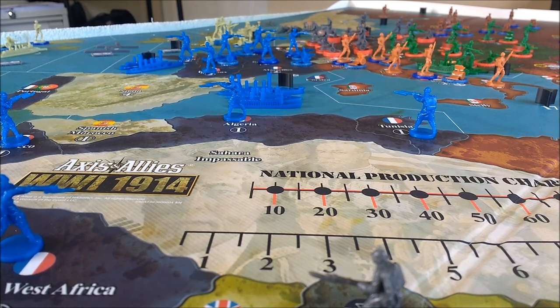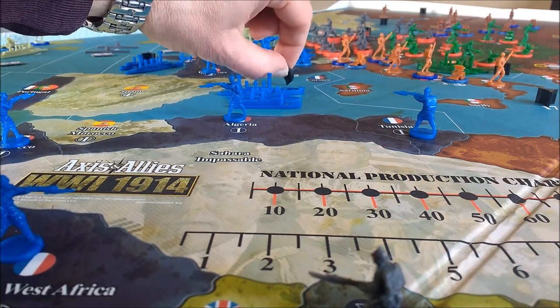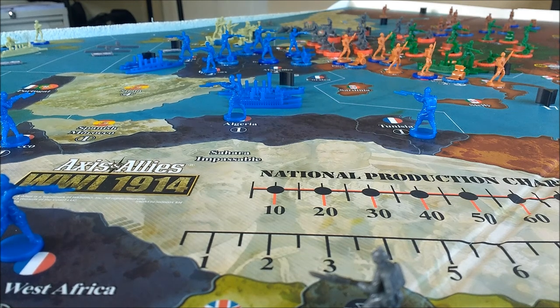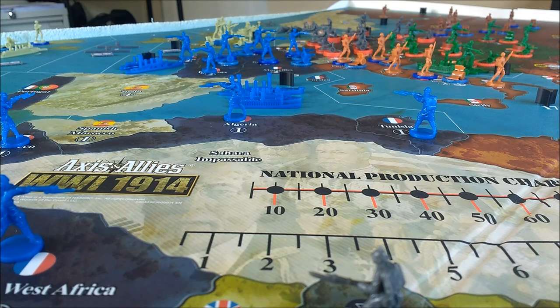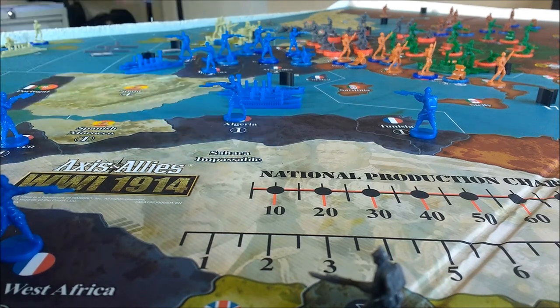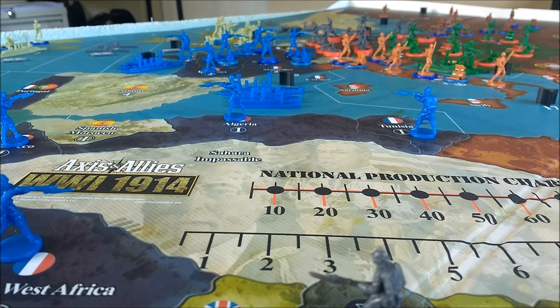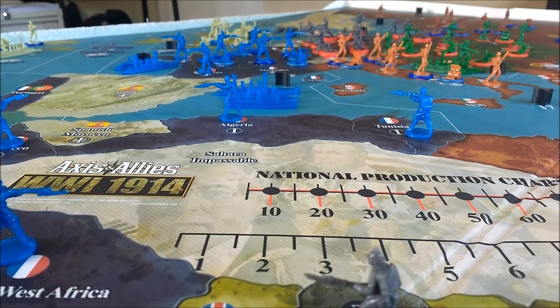Things you should know before we start: you might have noticed these black things — these are pieces from Risk. I use them to designate the minefields that are in all the oceans around the port, as I'm always forgetting them. I also use some convoy markers from G40, putting them in zones 2, 7, and 8 for the unrestricted economic warfare thing that the Germans can do against the US and the Brits.